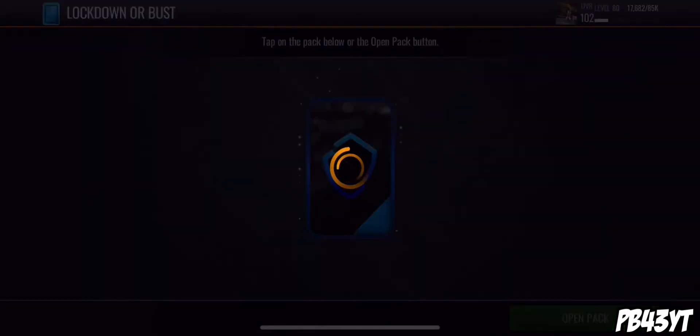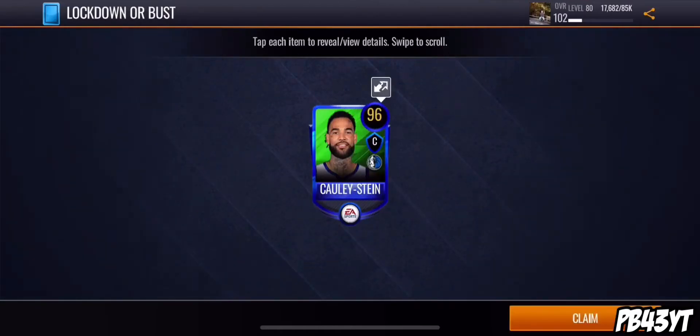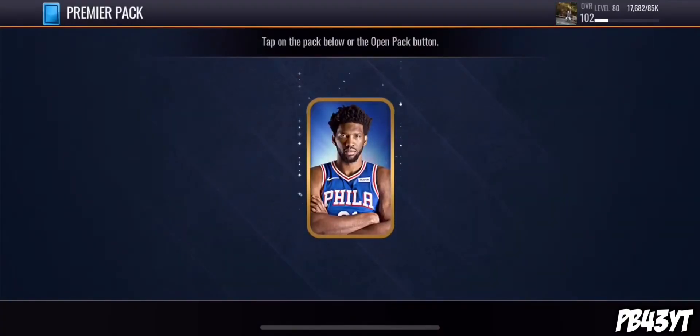Third and final lockdown-or-bust pack, can we end it off with some heat? We got another boom! Let's go! 96 Willie Cauley-Stein — that's what I'm talking about. It's not a 99, but I don't care, it's a boom. That is crazy. My luck out of these packs has been really good lately, I don't know why, but I'll take it.